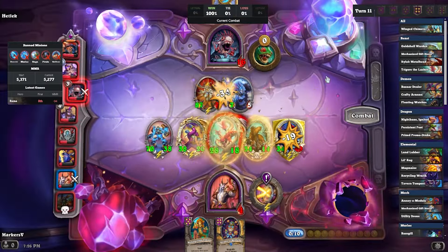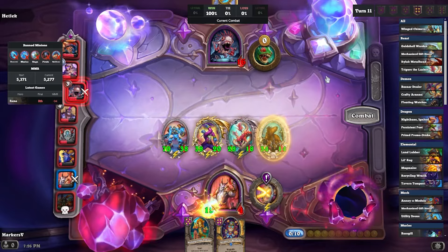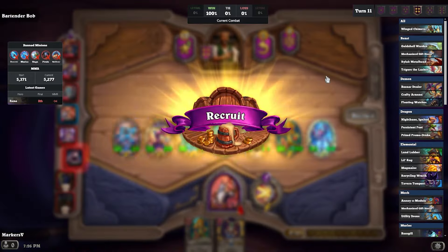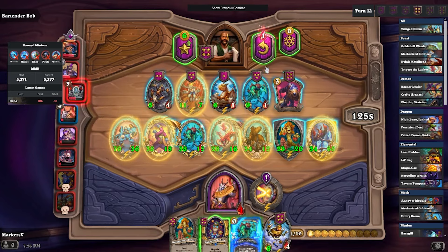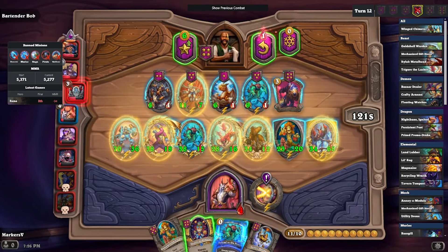Our divine shields are putting in a whole lot of work. The opponent actually had a pretty big Implicator — like 87 attack or something silly — but divine shields just kind of put an end to that. We pick up a Utility Drone here.